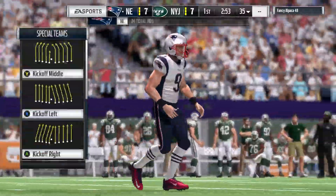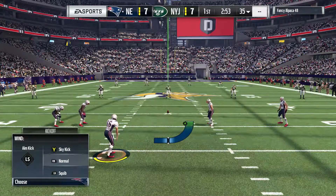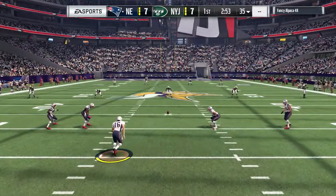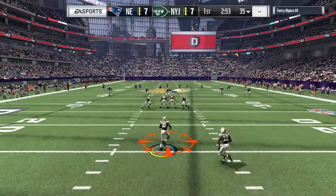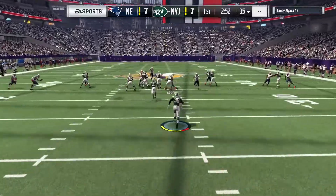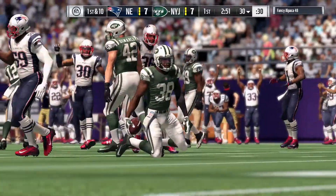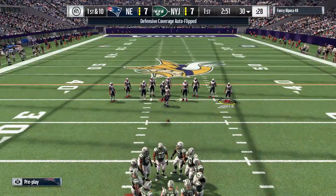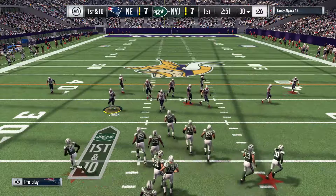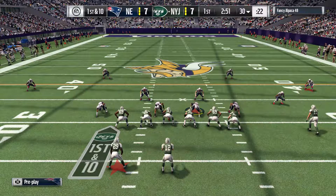He puts it through, so we're right back where we started — all even — as he kicks away. Short kick here fielded about the 17, and a nice return sets him up pretty good at the 30-yard line. Here's the Jets offense heading out to take over. They were able to punch it in the end zone last time; they'll be looking to do that again.